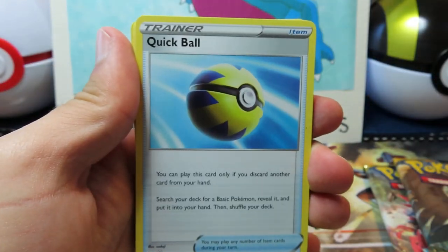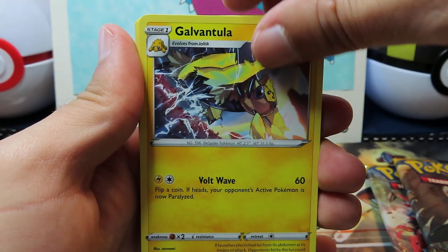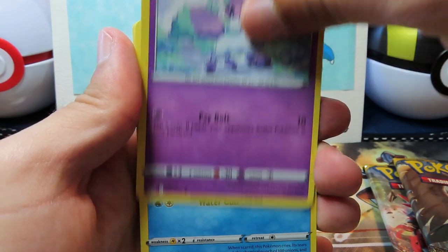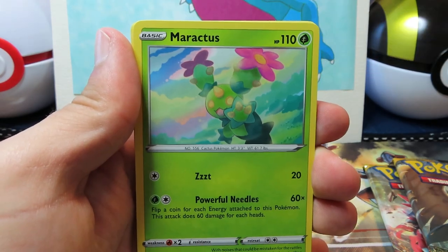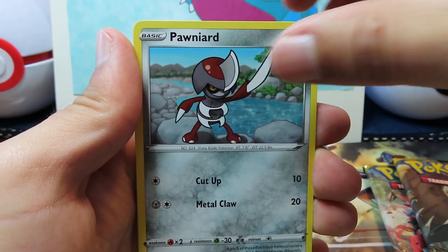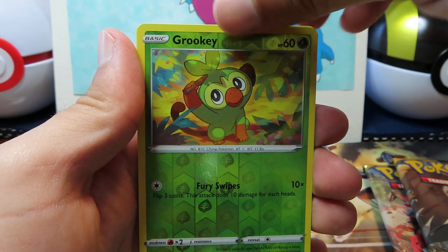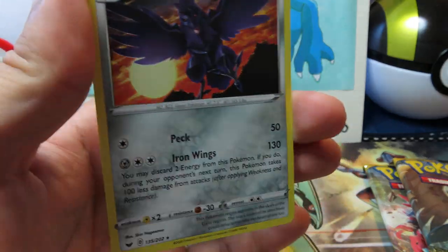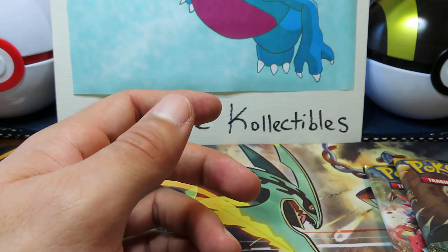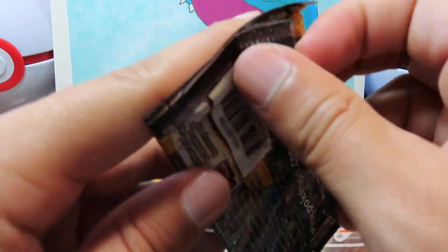Damn it, I should have guessed Water Energy. If you saw our last video, that was what I guessed every single time and was wrong every time. Air Balloon! This time I would have been right. Sobble — love a good Sobble. Mud Bray. Grookey Reverse — love Grookey. For the rare... Corviknight. No holo there. Nothing. So no hit out of the Sword and Shield, but that's one pack. That's how the cookie crumbles sometimes.